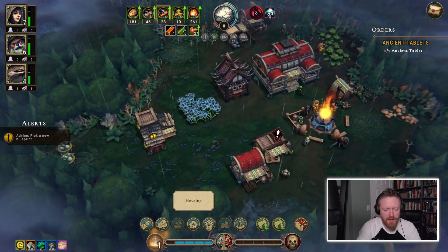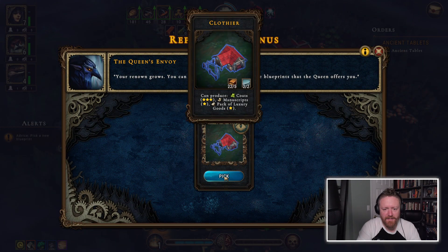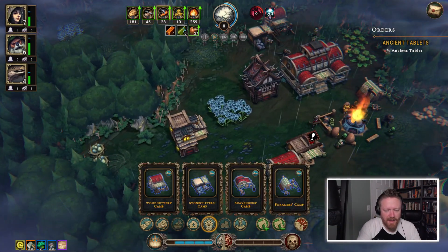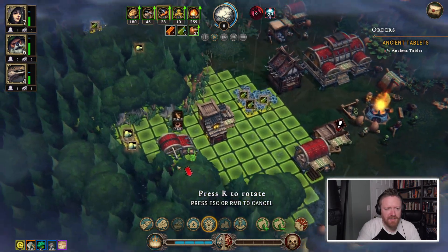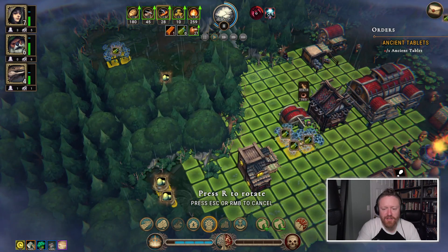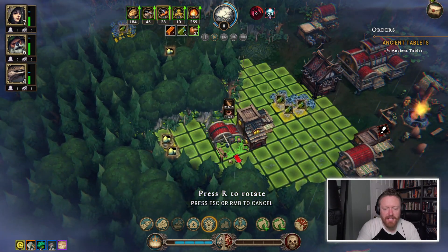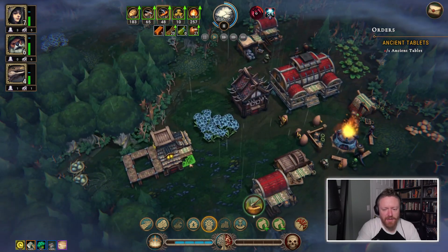I feel like I should probably build more shelters. Oh, I can make a clothier! They can make coats, manuscripts, and luxury goods. I don't feel like I'm quite ready for that yet — I think I want a scavenger's camp, actually. The scavengers are the ones that can turn the flowers into plant matter. Let's build one of those.